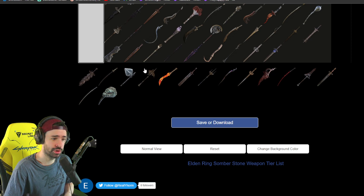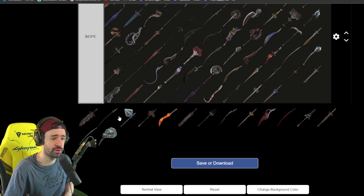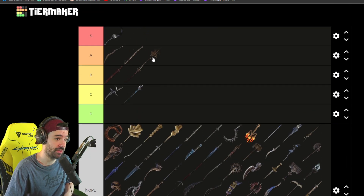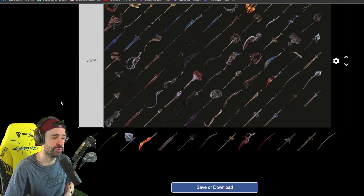Golden Halberd — a dope weapon. You have to kill the Tree Sentinel for it, but you can access it basically super early on. It's A tier for sure — super dope. It does a ton of damage and builds up the poise for an execution. I think Asmongold used it for his playthroughs. It's really strong and easy to access.